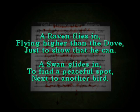Then a raven flies in - which of course, being a black bird. It flies higher than the dove, meaning it's talking about the key above the dove, so it's the black key at the top right. Next you've got the swan - 'to find a peaceful spot, next to another bird.' A swan is a white one, and there's only actually one other white key at this point - the one to the left of where the dove was, the only white key you haven't used.